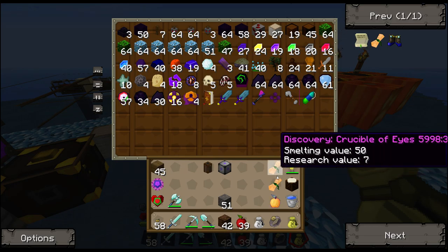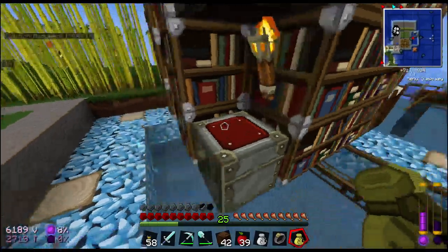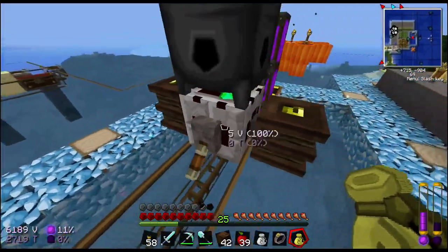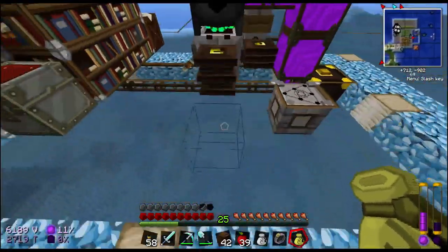The Crucible of Eyes is an upgrade to the standard Crucible, but it's not one that I'm going to actually end up making. After doing a little more reading, this one does not stop things from smelting when it gets full. It does emit a redstone signal which, for example, would turn off a connected furnace, but that wouldn't prevent things from being smelted.